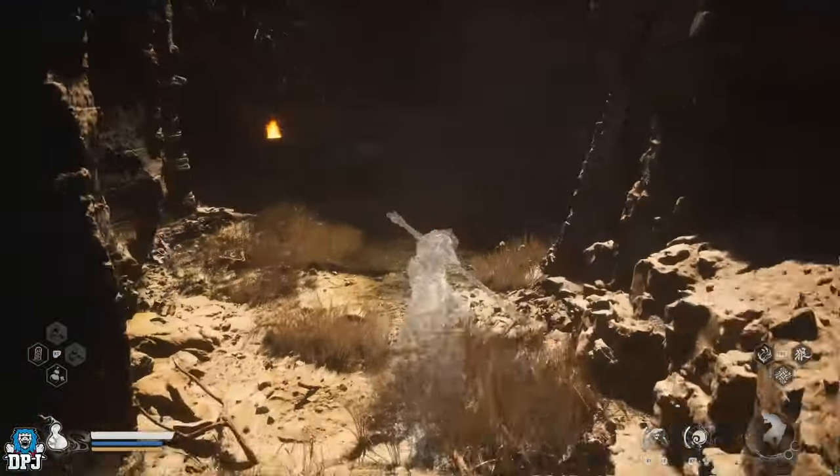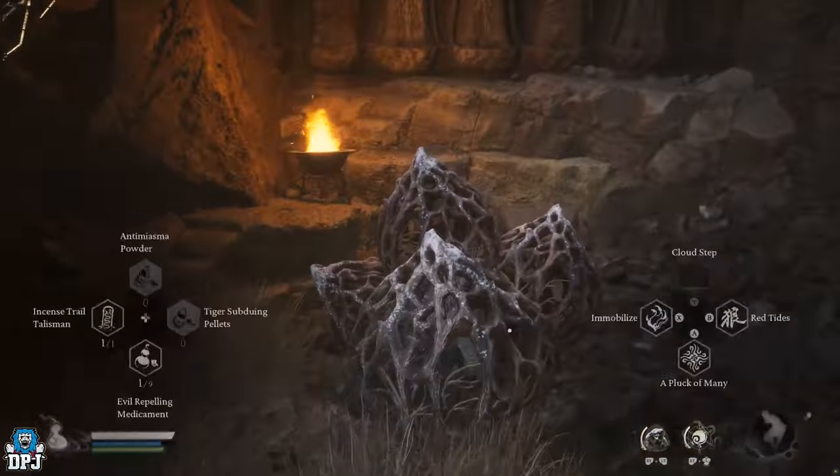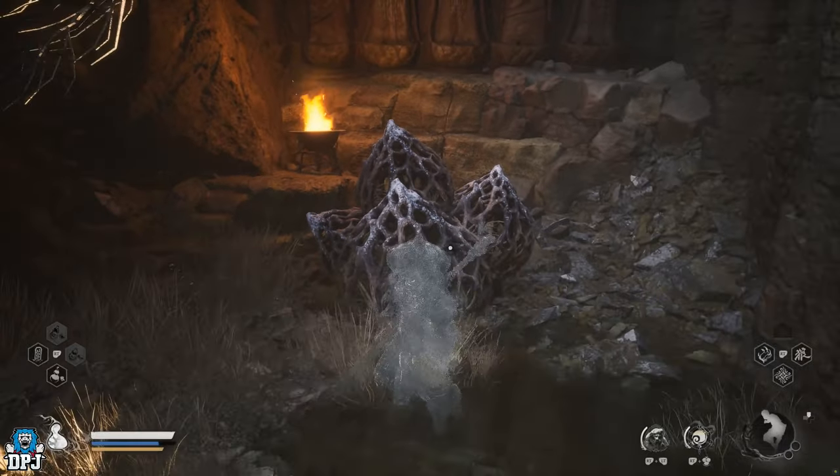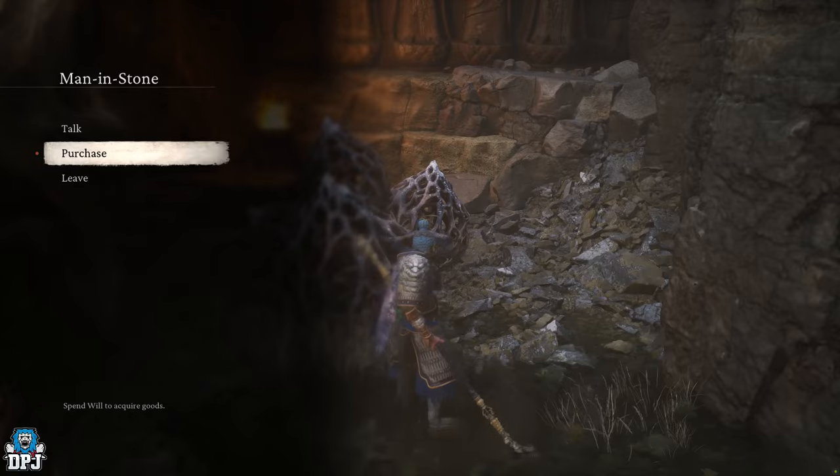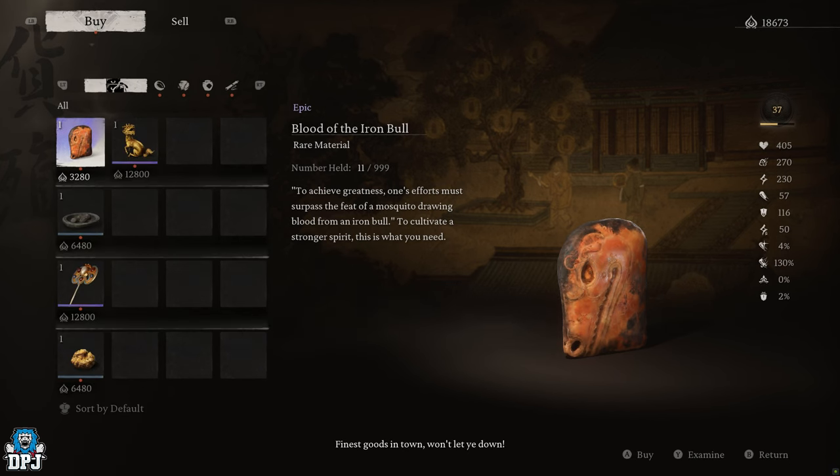In this video guide I showcase how you can unlock the secret chapter 2 vendor who sells some pretty amazing things — this one you definitely do not want to miss.